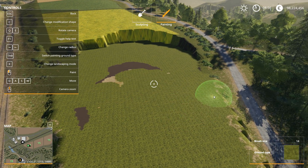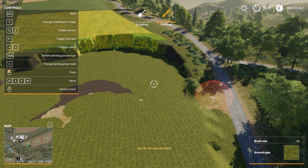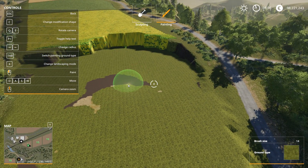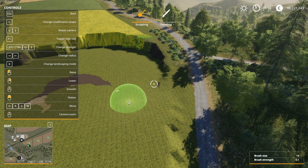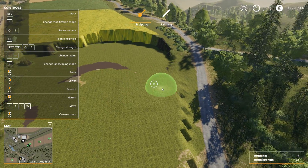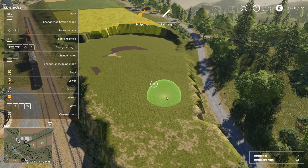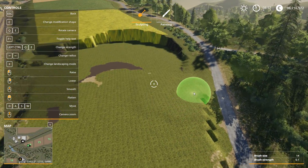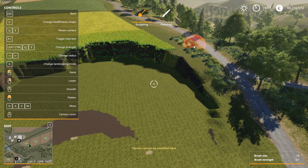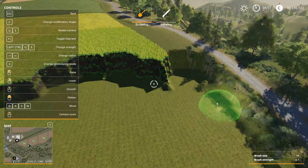One thing to notice is that painting or coloring works even very close to roads, but in sculpting mode it actually works only outside of existing buildings including roads, and outside of placeables. So as you can see, you cannot raise the level of your roads — you can only work around them.